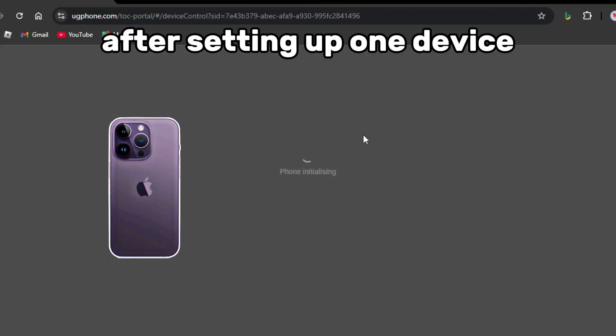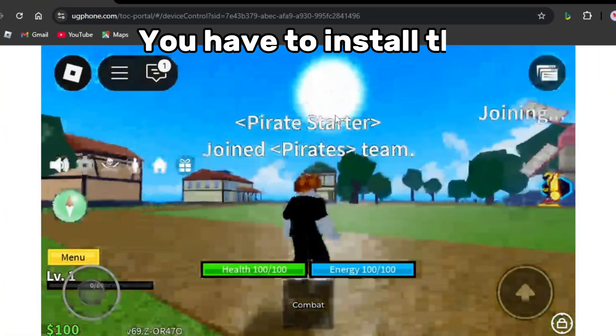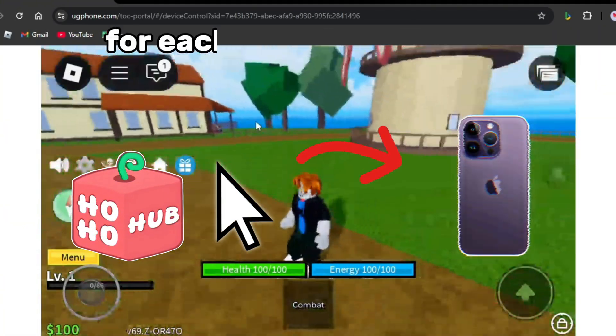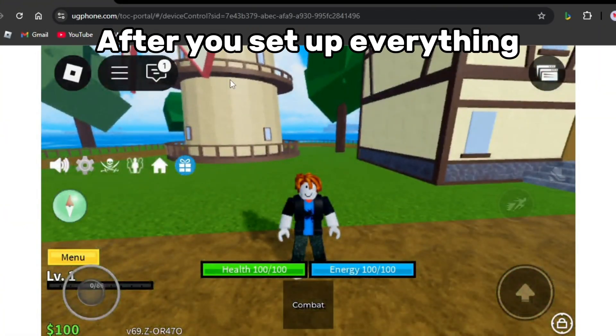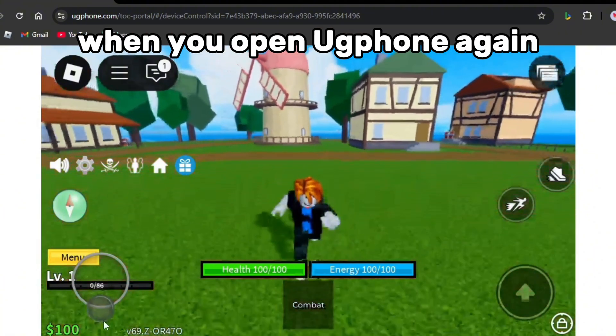After setting up one device, do the same for the other ones. You have to install the scripts or auto-clickers for each device separately. After you set up everything, you can close all your apps and the game will still be AFK when you open UG Phone again.